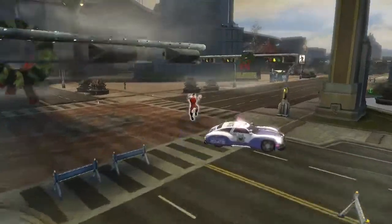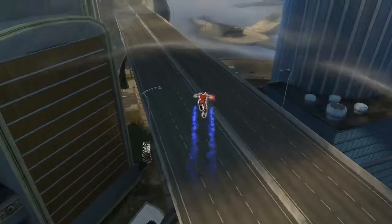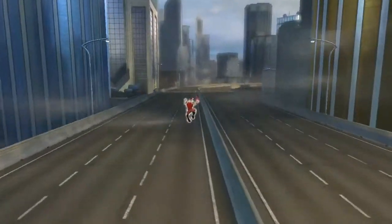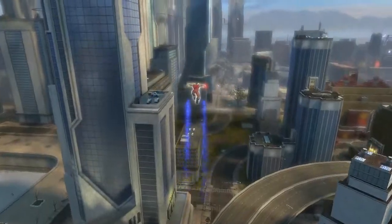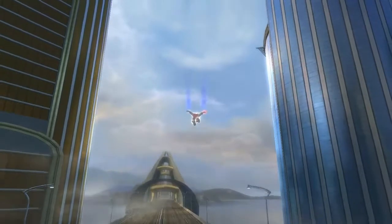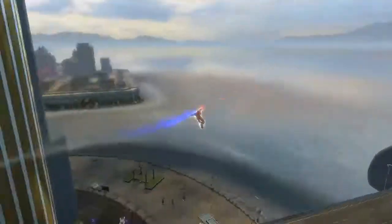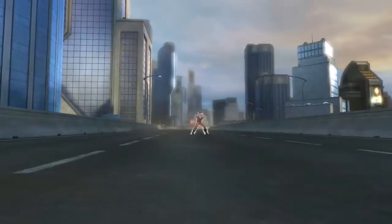Acrobatics is hella fun to play around with. Unlike flight, it doesn't follow you in a straight line - if you ascend really high the beam is kind of underneath you, and if you go down real quick the beam is like above you. That's obviously because you're going up and down. But if you're at a stable height it stays level. So that's acrobatics.